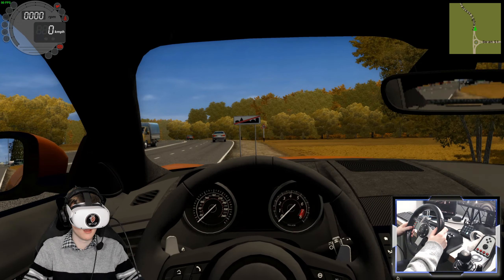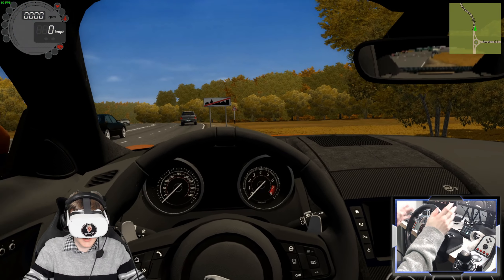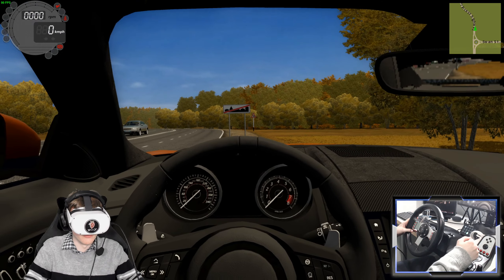So here we are in the SVR. This is one of the best, most powerful versions of the F-Type you can buy. I love this interior. If you look on the Steam Workshop where you can get this mod, there are lots of different options for extras — you can change to a tan interior, different wheels, all that kind of stuff. I haven't done any of that, but they are available. I've got this beautiful orange paint job. I think it looks really good. I really like the look of the F-Type, and I'm looking forward to getting on the road.